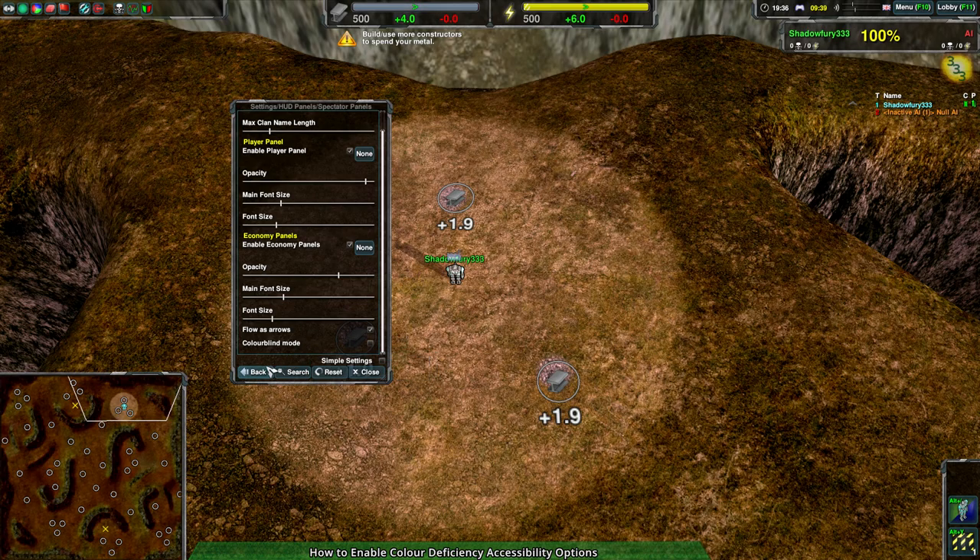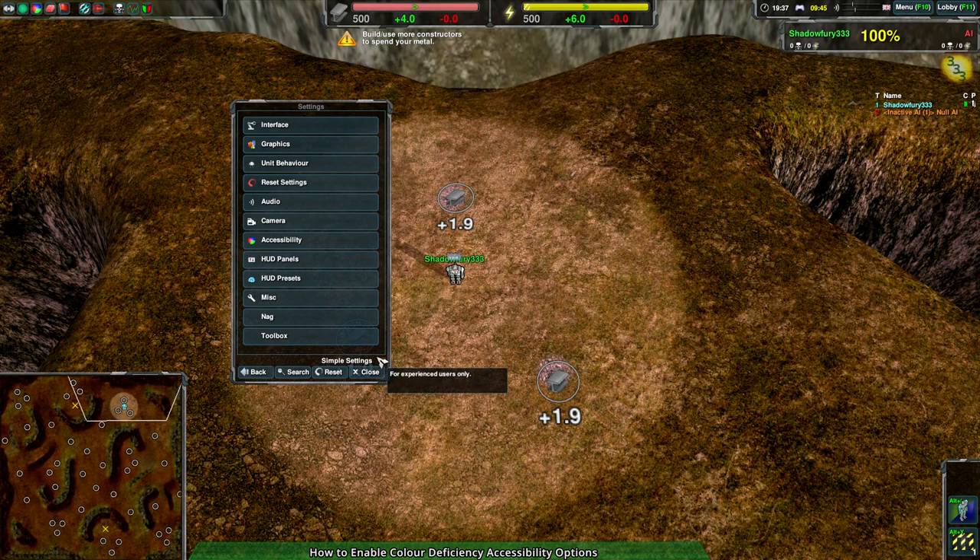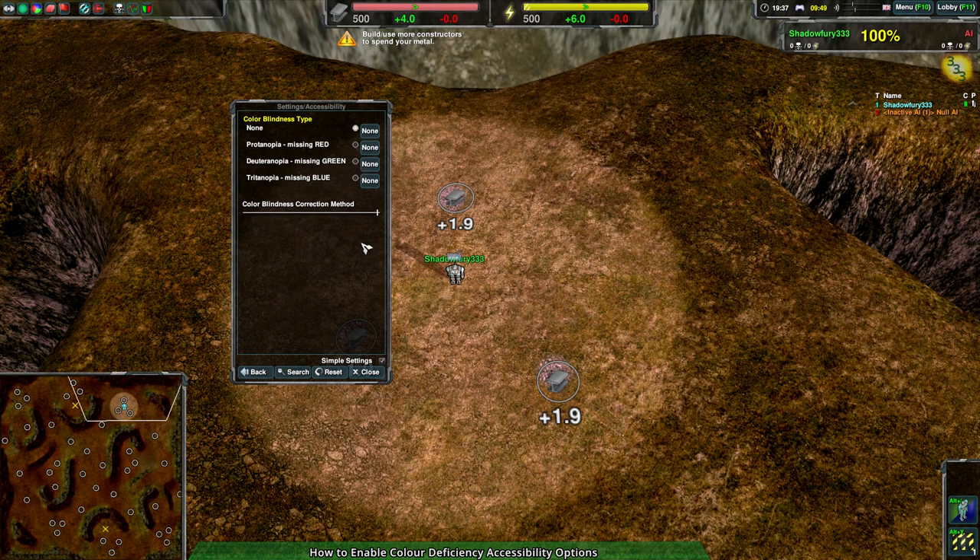Those are the two main options for people to actually improve their ability to interpret the game. There is a third option which is actually available when you have simple settings on, under Accessibility. There is an additional option if you don't have it on, but it doesn't help much. This is basically just a color deficiency simulator.